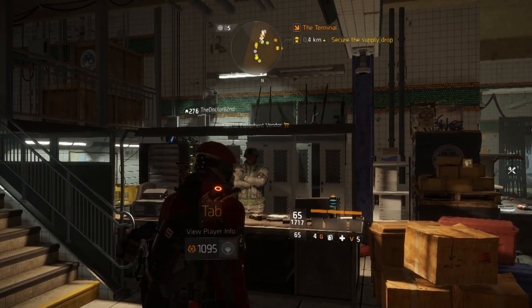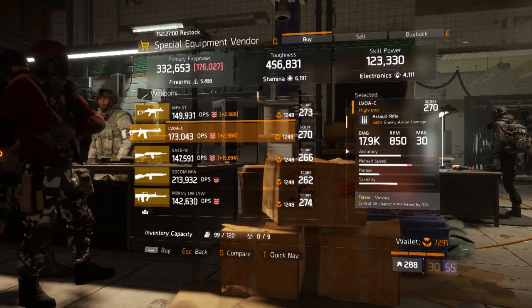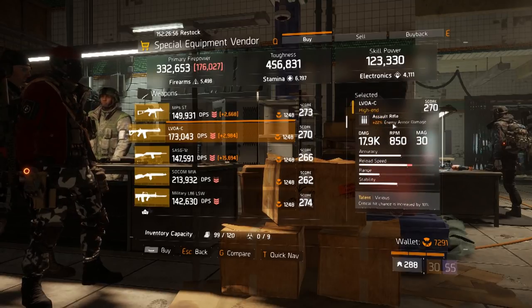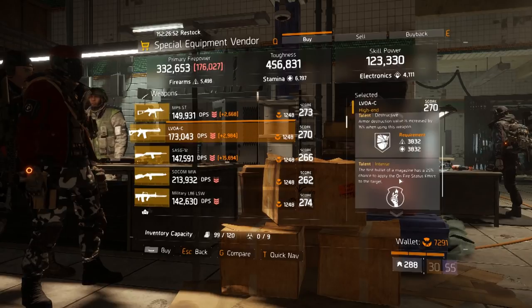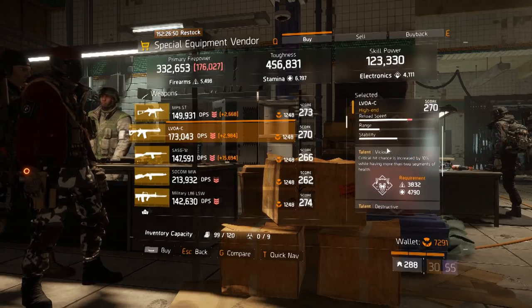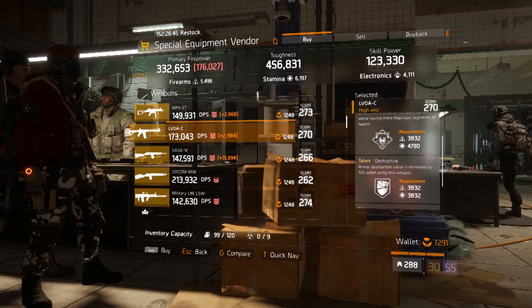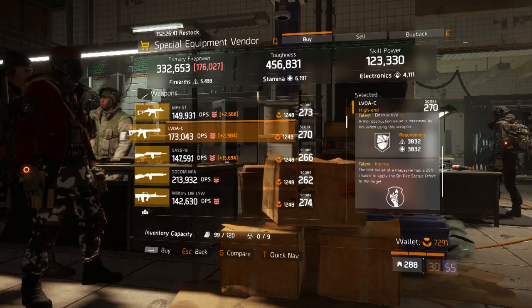If you start on the special equipment vendor on the base of operations, he is going to be selling this awesome LVOC. This LVOC has 22% enemy armor damage and the talents are Vicious, Destructive, and Intense. This is a great gun for a nomad build because you already have Vicious and Destructive — you can switch Intense for something else like Ferocious.